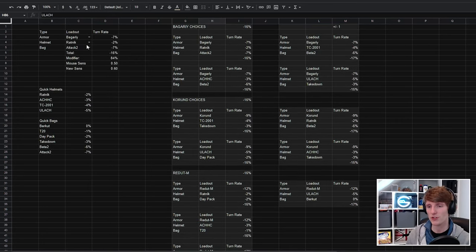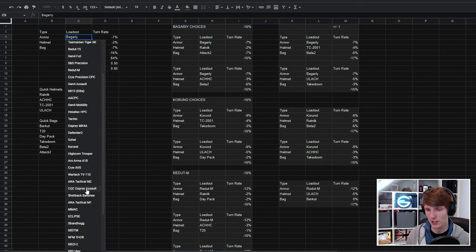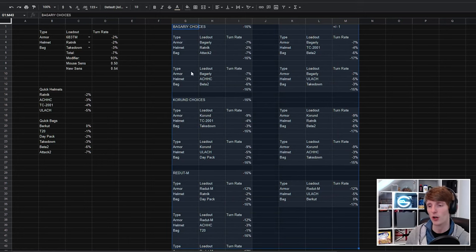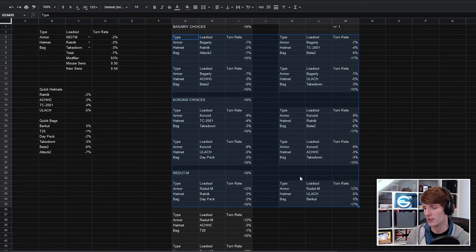For a minus 7 total we just use any of these — for example the 6B3TM with a Ratnik and Takedown. That gets us to minus 7 for a modifier of 93. A sensitivity of 0.5 as standard turns into 0.54. So for me, using these loadouts I only have to remember to change my sensitivity to 0.6 or 0.54 depending on which kit I'm using — and this is pretty much how we deal with it.